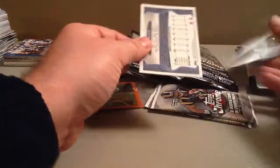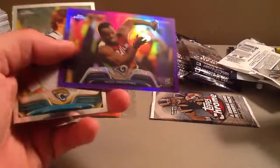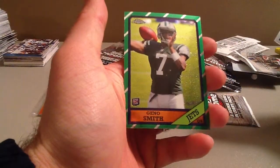We'll just go pack by pack. It's a Dalton Refractor. Purple. Nice card. Alec Ogletree, out of 499. That's a sharp card. And there's Jordan Rodgers and a Geno Smith 86.